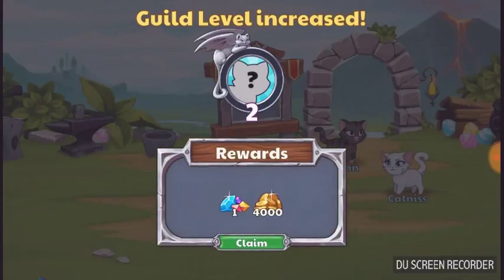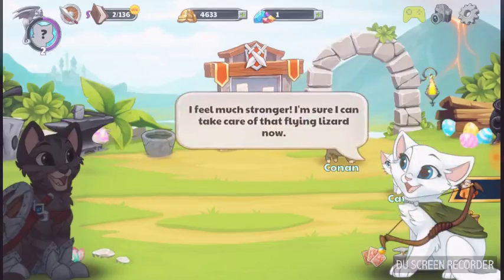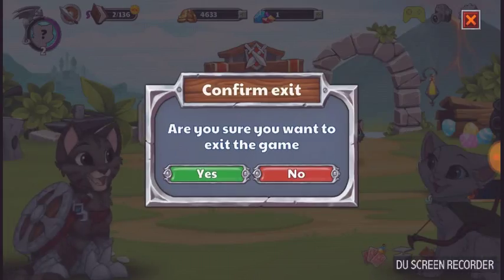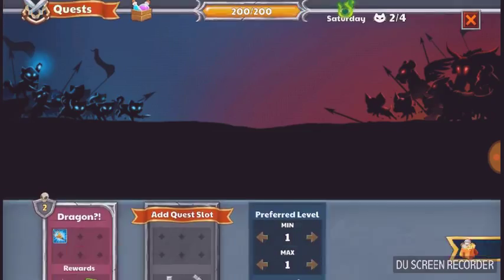Oh, who's this? Oh, that's me — never mind. How do you feel, Katniss? I feel much stronger — I'm sure I can take care of that flying lizard now. You go, you go, Katniss!